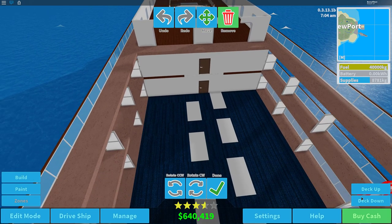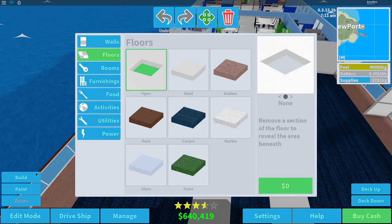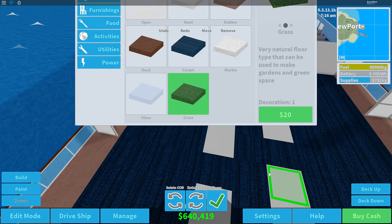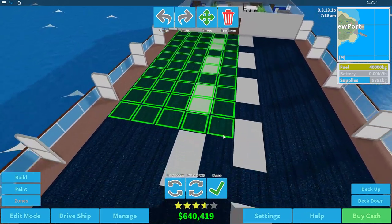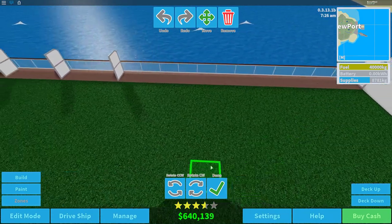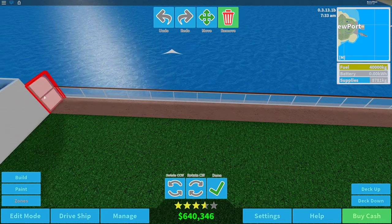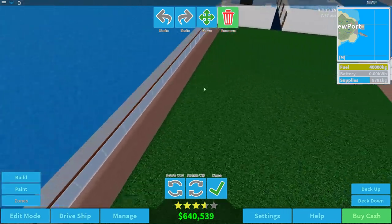For starters let's go down to this deck and begin at the bottom. We're going to create some nice grass because this is a nature and entertainment area. We'll put down some grass right here like that, and then remove the leftover elements.